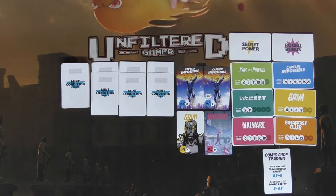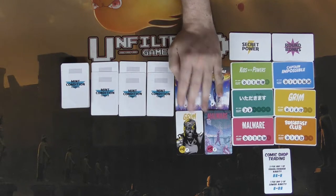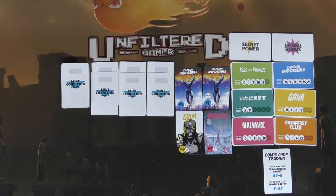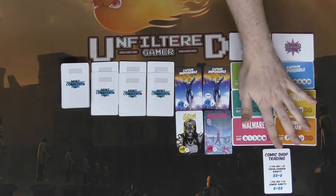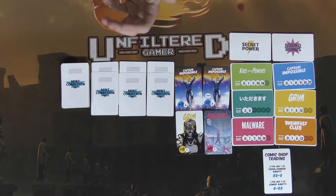The face-up comics — Captain Impossible, Malware, and Grimm — are what you can trade to the shop for if you need them for your tableau or comic collection. These are the different types of comics and how much they're worth based on the numbers you have.